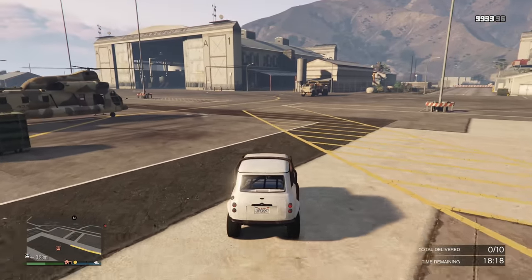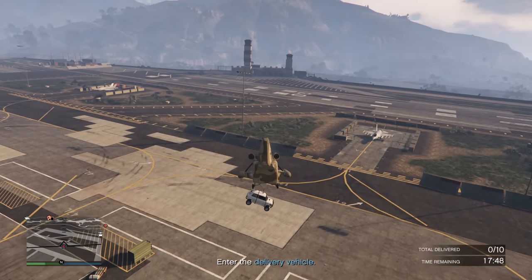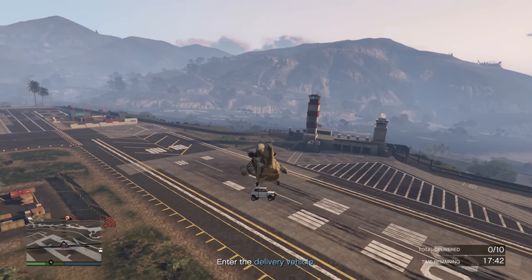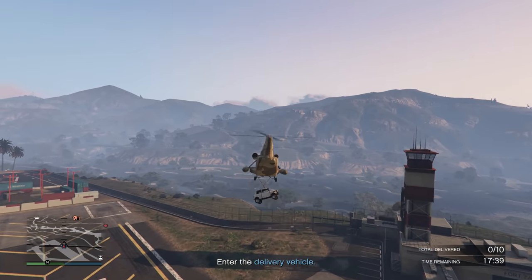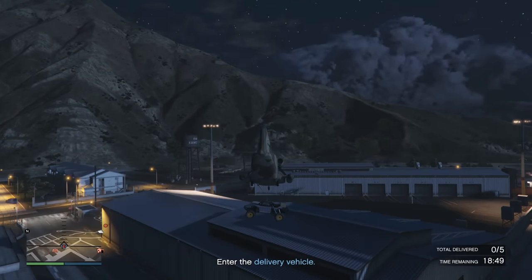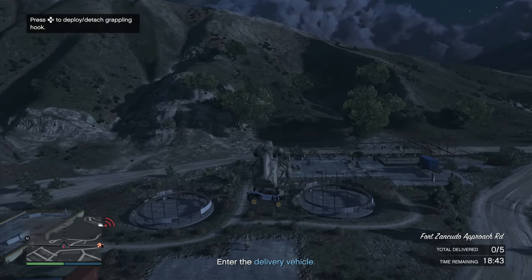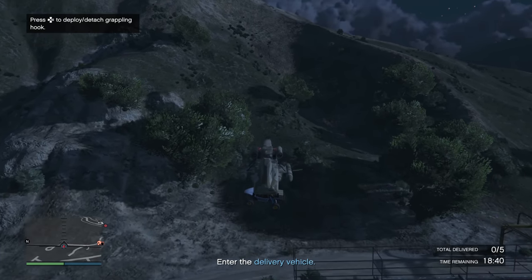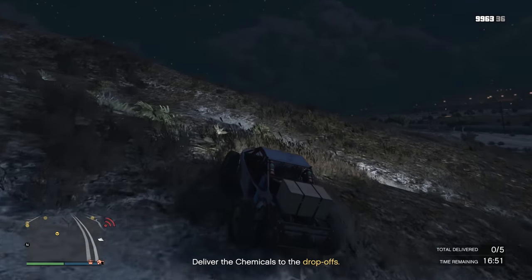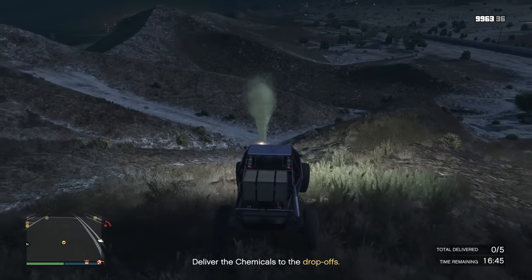Sale missions are also massively improved and have three different variations, all of which are very doable. There's a sale mission that requires you to do five drops in a Ratel off-road car, 10 CD drops inside of an Apocalypse Issy or a Vagrant, and finally one stop with a trailer — and yes, you're also able to use your Phantom Wedge. As a bonus tip, for the Ratel and the Issy or Vagrant missions, you can use your Cargo Bob to lift it outside of your hangar area and bring it closer to the location to save a bit of time, though it's probably quicker to just drive the vehicle instead, and especially safer if you're playing in a public lobby.